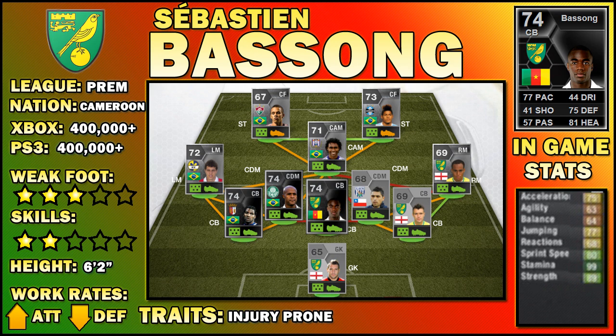Taking his height and adding that with a very respectable 77 jumping and 79 heading, he is going to win you a lot of the balls in the air, be it in your own area or attacking in your opponents'. Not only this, but he also has a solid 89 strength to improve this even more, meaning winning aerial battles is easier than I have ever felt of any silver player. So with Bassong, you certainly have a bit of an aerial presence.